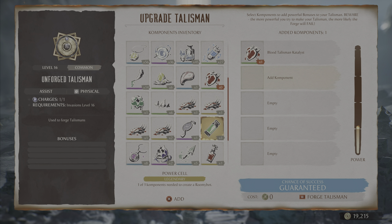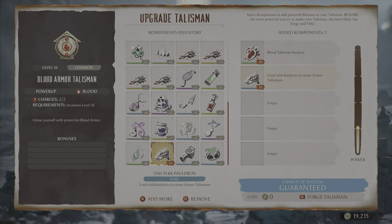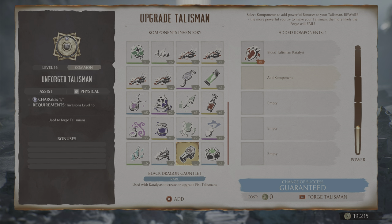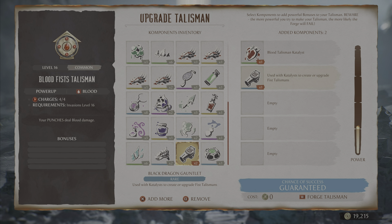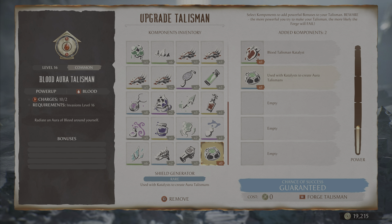Let's see what other types of talisman you can make. Starting with your blood talisman catalyst, adding an oztek bouldren will create blood armor. A dragon gauntlet will create blood punches. A shield generator equals a blood shield. For any new talisman you'll need to add either blood, acid, or any other type of catalyst along with the type of talisman you want.